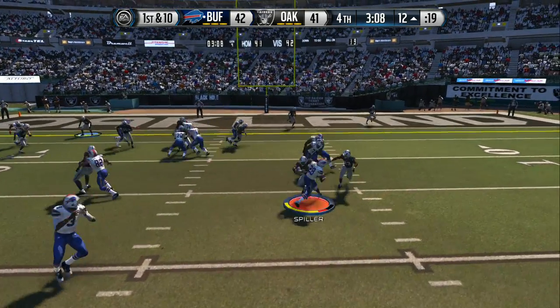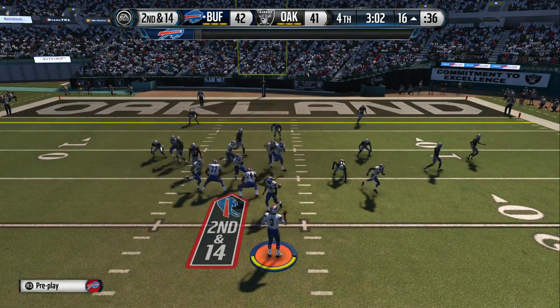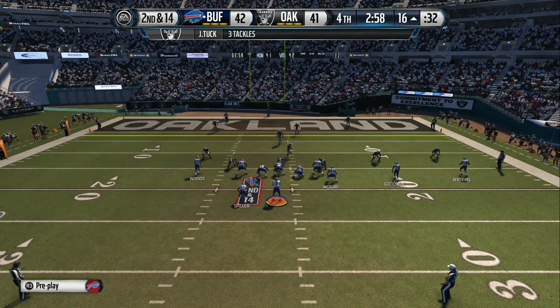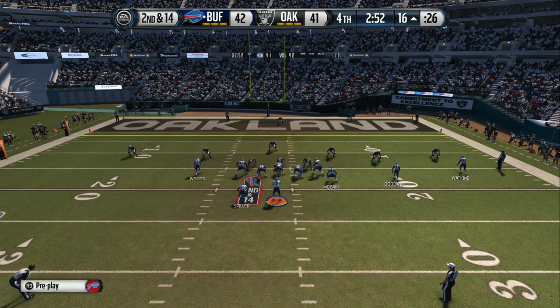First and ten — the call goes to CJ Spiller. Good job by the defense stopping the offense on first down. If they're going to have any chance late in the fourth, the defense must make a big stop and give the ball back to the offense.